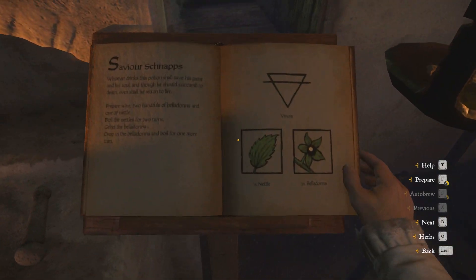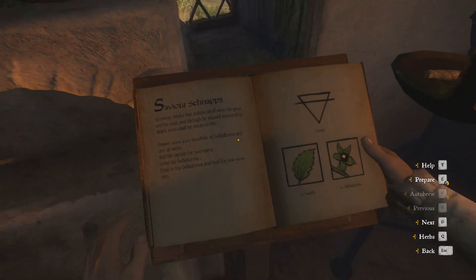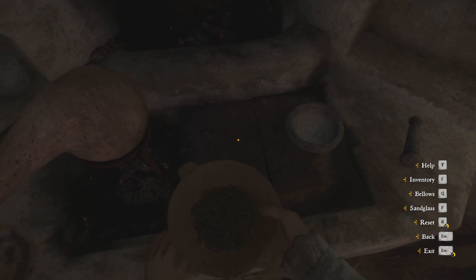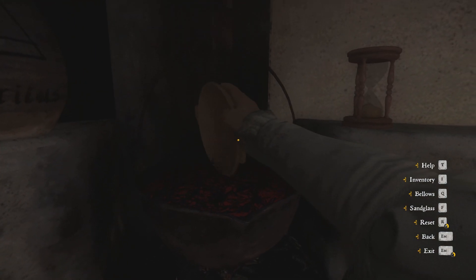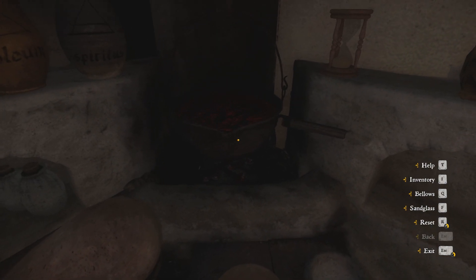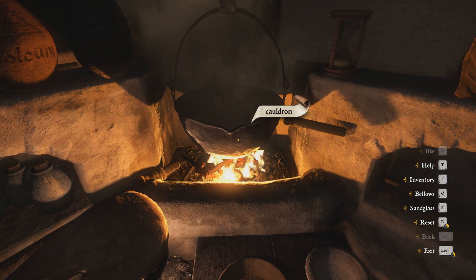Now let's check what to do next. We have to put the ground belladonna into the cauldron, and it's right on time — the fire has stopped. We take the dish with belladonna and throw it into the cauldron. This will be our last ingredient. Let's make the fire for the last time. It's almost there.